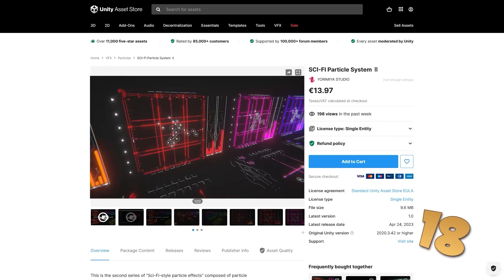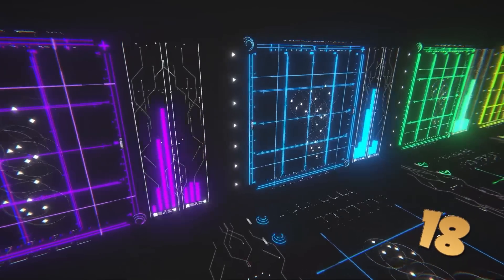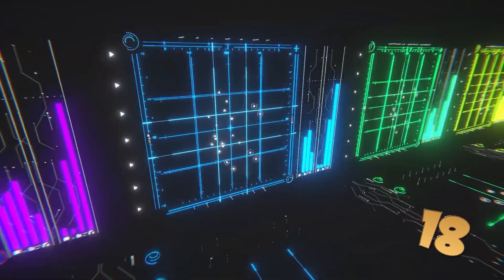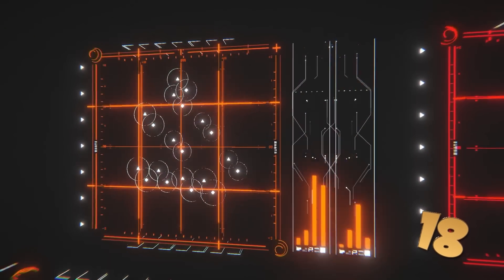If you need some sci-fi particles, here's a great pack. It features some very strange, very unique particle effects — some bars and screens which kind of look like radars or target indicators. This is the kind of thing you can add in the background of your game and make it feel much more alive.